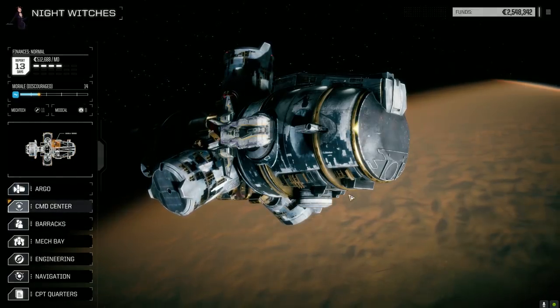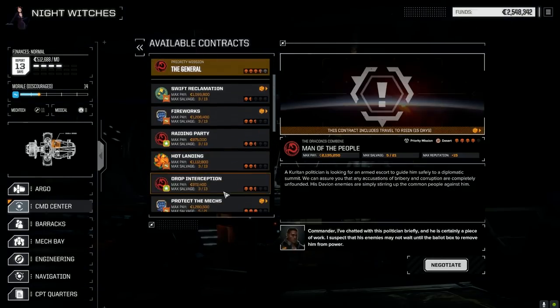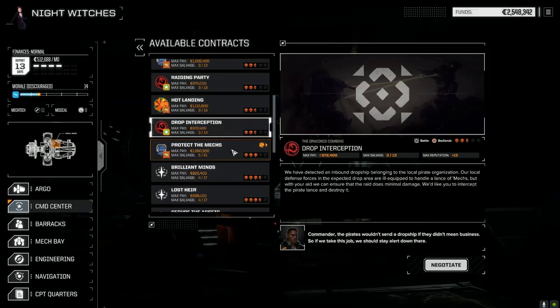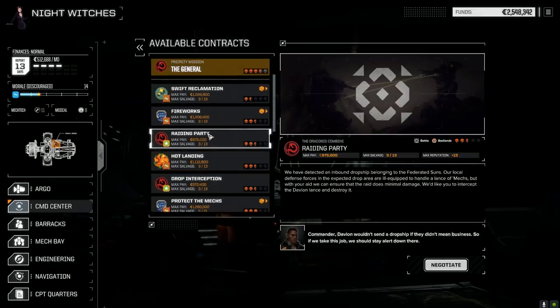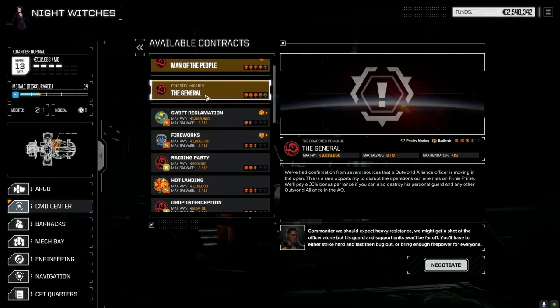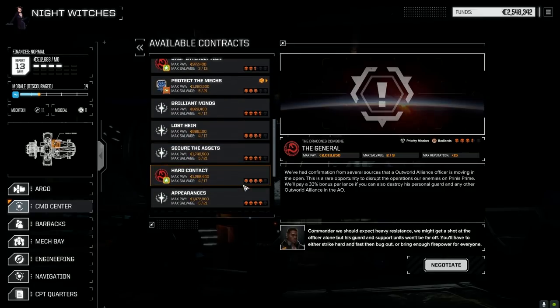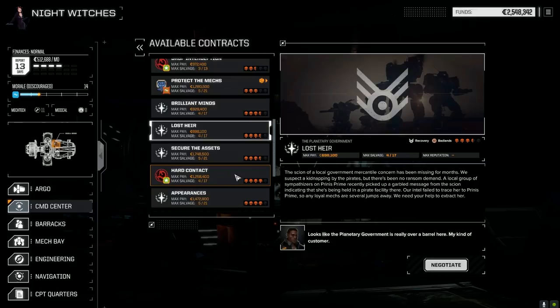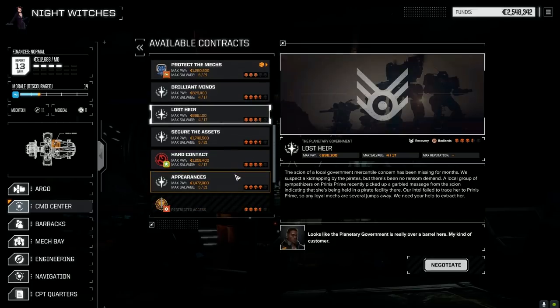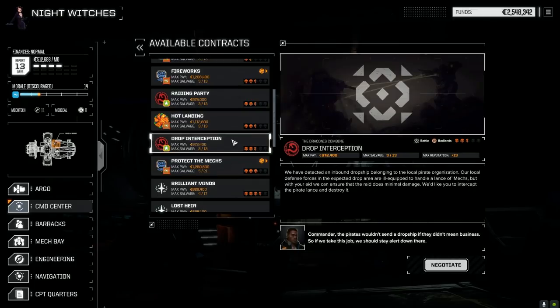Let's have a look at contracts. Let's find something against Outworld Alliance again — maybe we can get more Clan gear off these guys. There's Federated Sons, some off-world contracts. Are we ready for a three-and-a-half-skull mission? I don't think so — I don't think we quite have the juice for that yet. It would really depend on what was there. Secure the Assets is an escort mission. There are pirates. Let's do Drop Interception against the pirates — sure, why not. We might find something good here. Max salvage of course. Same lance, let's do this.